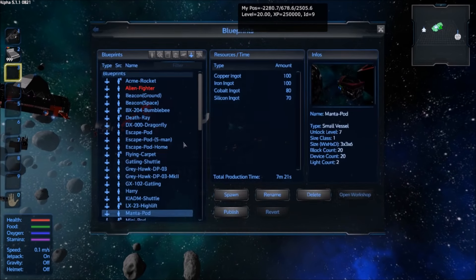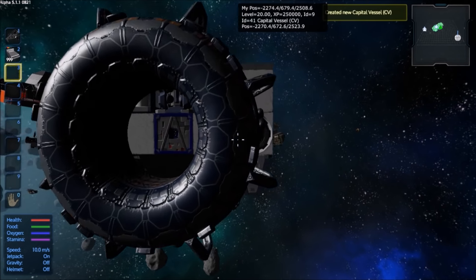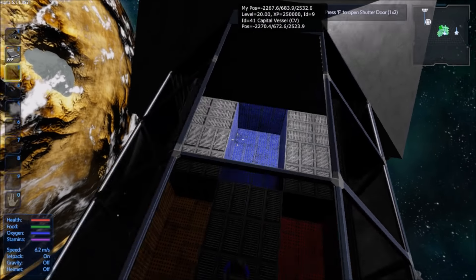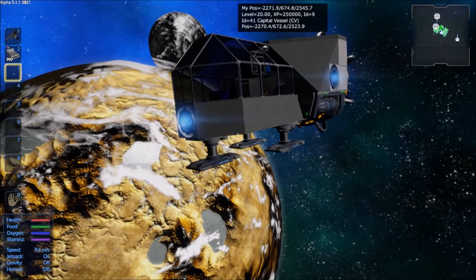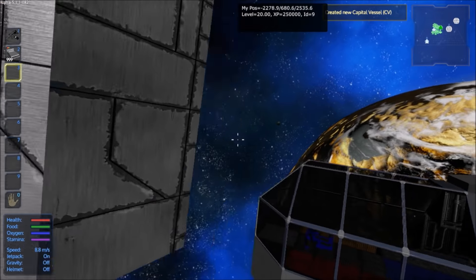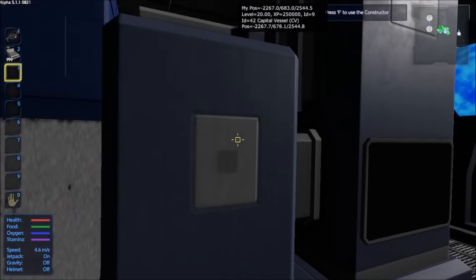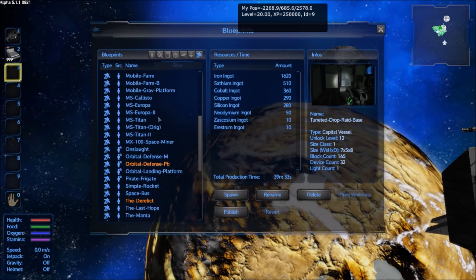From the Manta, we have the Titan Survivor Transport — you saw this in season two where we used it to go to Mass Brawn. It was for Gooblash, Captain Adonis, and my personal mini pods to land in, to go from place to place. It's like a modified version of the Mega Pod. Then there's the Turreted Drop Raid Base, which I used a lot in season one for raiding — I'd go down to a planet, raid, then come back up. It was a really good design that worked surprisingly well.